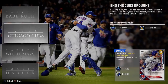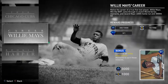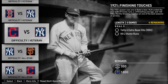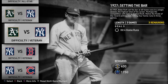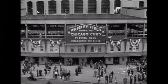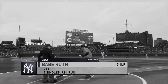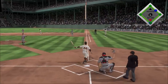Moments is a new mode closely connected to the excellent Diamond Dynasty card collecting game and is among the most attractive additions to MLB The Show 19. It's a set of challenges themed after various moments throughout baseball history, offering challenges based on Babe Ruth, Willie Mays, and the 2016 Cubs World Series run. Some nice historical video footage sets the stage for each challenge, and it's a pleasant surprise to see the Babe Ruth chapters rendered in black and white. These objectives aren't always easy — hitting a home run in one at bat, even with Babe Ruth, will likely have you hitting the replay button over and over.